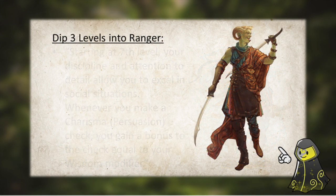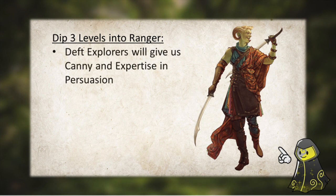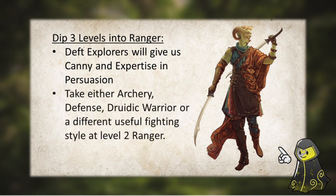And now from here, we dip into Ranger for a bit. We'll be taking the Favored Foe option from Tasha's and take Canny, giving ourselves Expertise in Persuasion. At level 2, you gain a Fighting Style, and personally I would recommend taking Archery as the Fighting Style here.